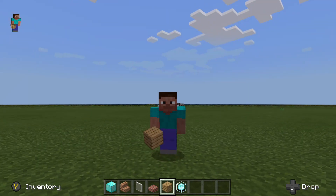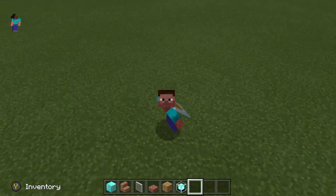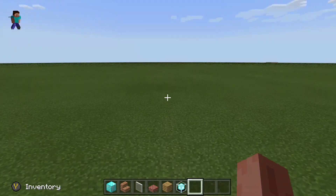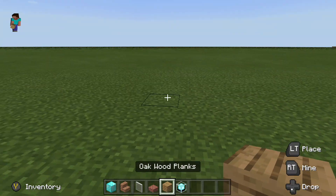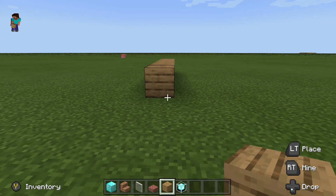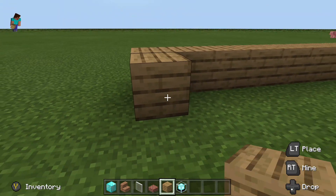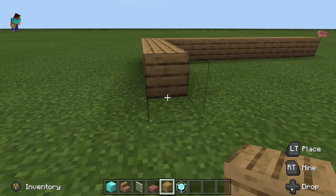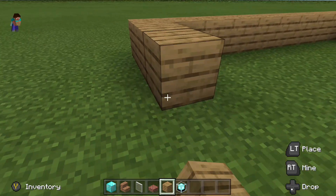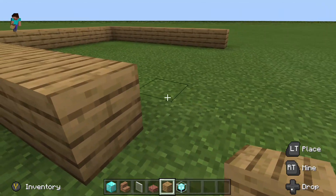Hi guys, welcome to my YouTube channel. Now I'm going to build a science lab. First block you have to pick is old, then you have to keep 10 blocks: 2, 3, 4, 5, 6, 7, 8, 9, 10. Then again 2, 3, 4, 5, 6, 7, 8, 9, 10. Then again guys: 2, 3, 4, 5, 6, 7, 8, 9, 10.